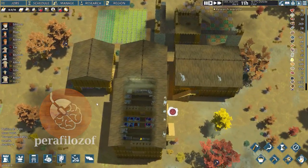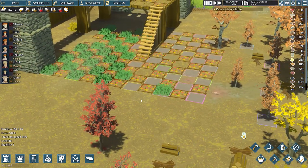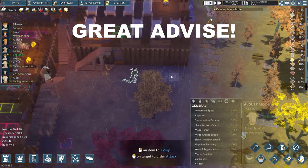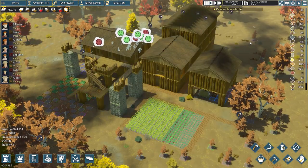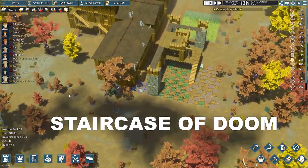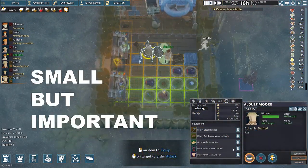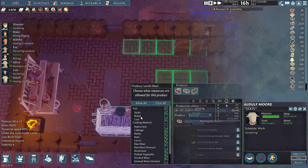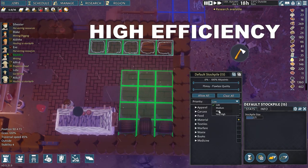Hello and welcome to another episode of my Going Medieval village known as the Battlekeep. I have received a lot of your suggestions and advice and I will be incorporating most of it during this episode. The rest will be used in the other village and the Staircase of Doom let's play. This time there won't be any major construction going on, but rather many small improvements which will add up to make my village and settlers more effective, efficient, and all around productive.